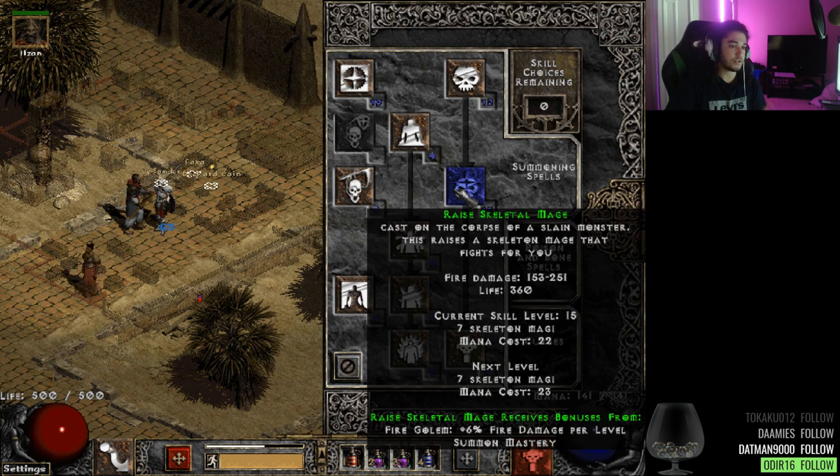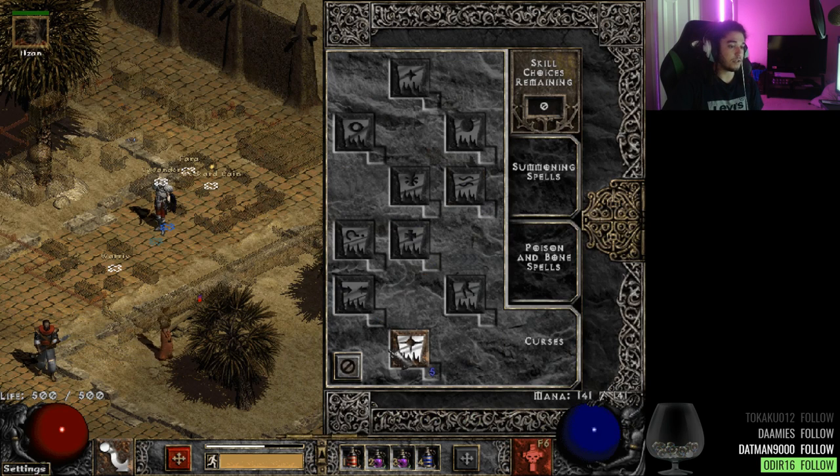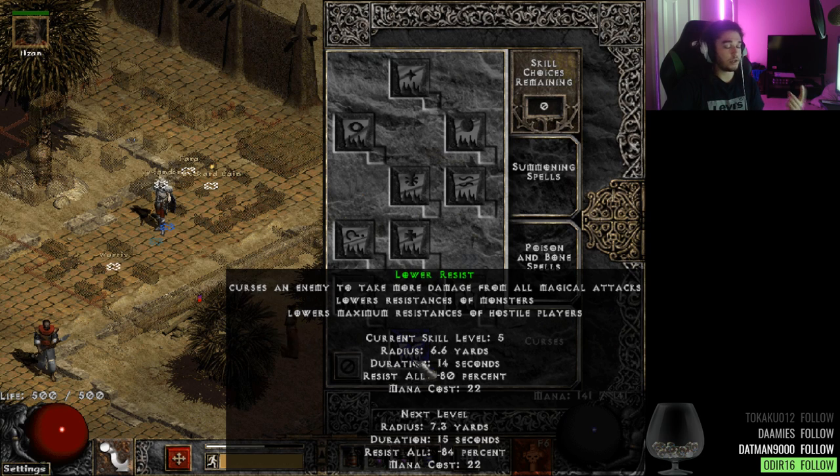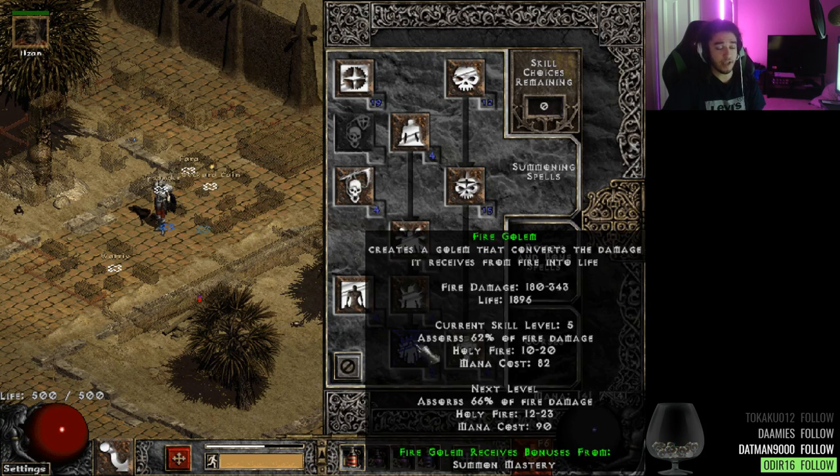Fire Golems now have a new effect where they actually buff your Skeletal Mages — Skeletal Mages scale off your Golem, which is pretty cool. Also in the current patch, Skeletal Mages only raise as fire because they're supposedly stronger than the other types. The goal is to use Lower Resistance so I can stack one damage property and not get penalized on immunity mobs. Note that in this patch you cannot lower monster resistance past zero, so this is mainly for rare mobs, magic mobs, immunities, and bosses.